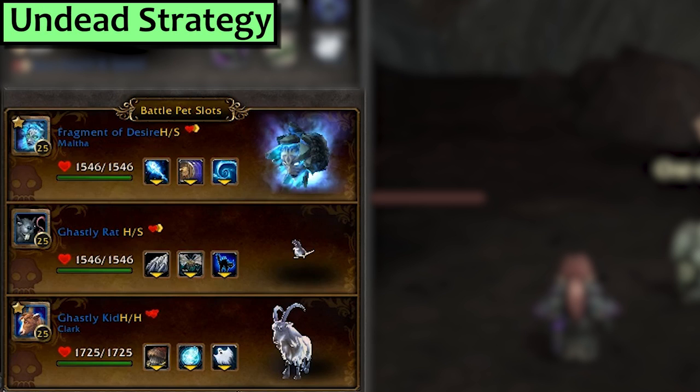Last up is Undead. I'm using a Fragment of Desire with Reflective Shield and Soul Rush, a Ghastly Rat with Flurry, Swarm of Flies, and Crouch, and in third I have the Ghastly Kid. That goat is nice for this fight, but as it turns out I didn't need him.